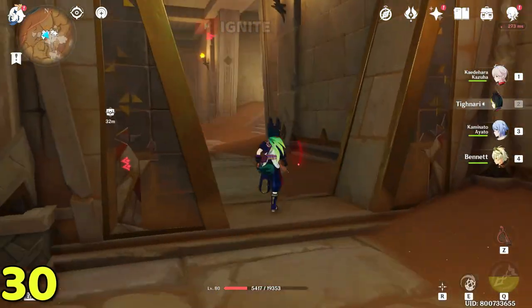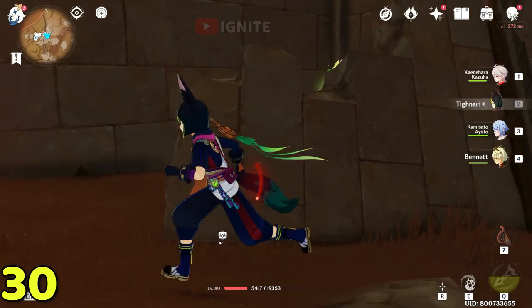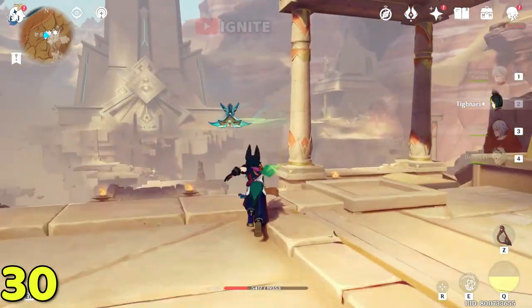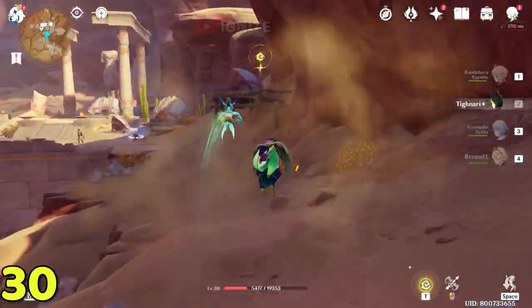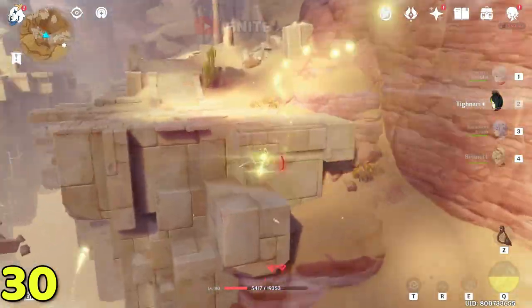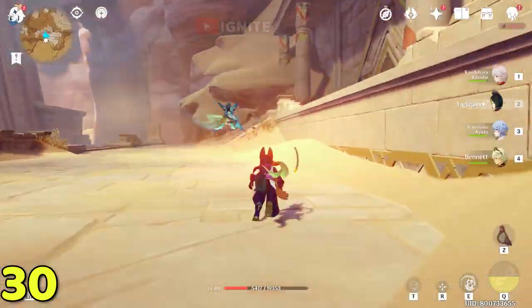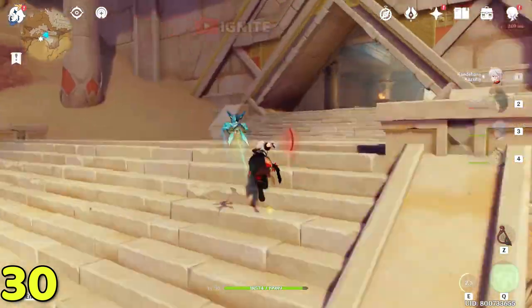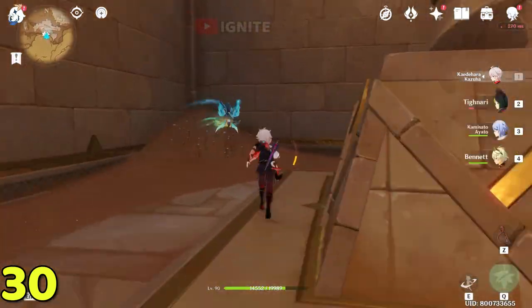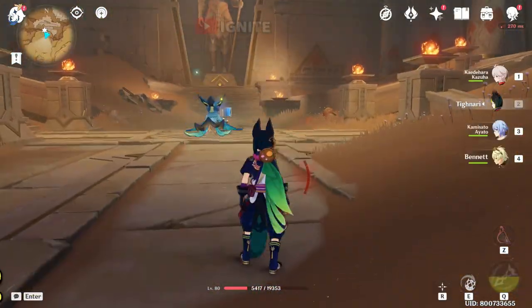Go to the right side past the remarkable chest and go straight. Above you will find one of the dendro clusters. For this next dendro cluster, teleport to this waypoint, go to the right-side domain, then go straight. Enter this area, glide down on the right side, and you will find the dendro cluster behind this statue.